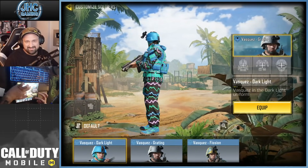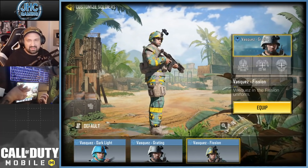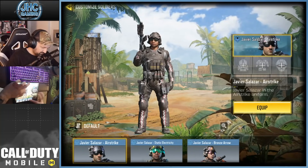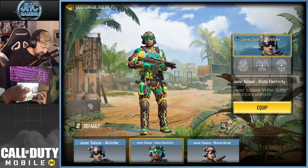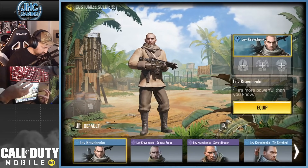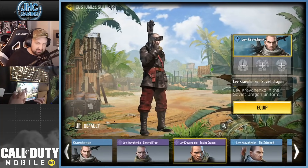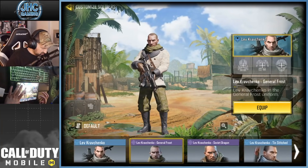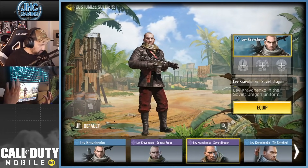Vasquez — not going to say anything on that one. That one's dope, I like it. Salazar — the airstrike dude, electricity, and bronze arrow. Kravchenko — there's a lot. I don't know what's your favorite, but I think Soviet Dragon is my favorite, the black leather coat. That one's the OG. Yeah, that one's my favorite. Kravchenko's dope.